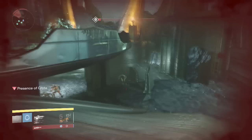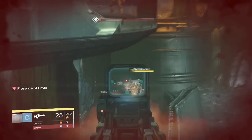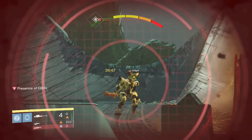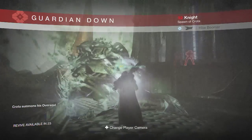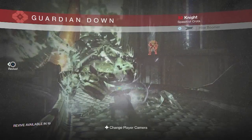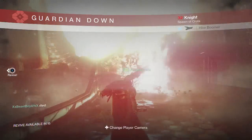He just stays down. Crota is down forever. I don't know how long this is going to be out until it is patched, but you are still able to do it as of now. So use it to your advantage while you still can. Somehow this just glitches out Crota and makes Crota just kneel there on his knees — well, one knee. But yeah.